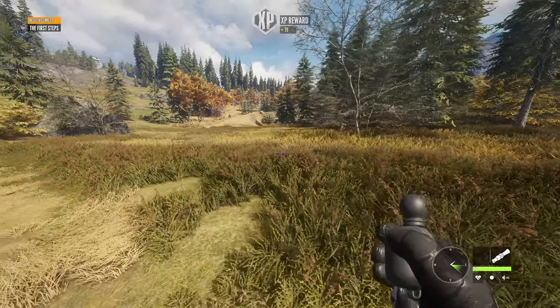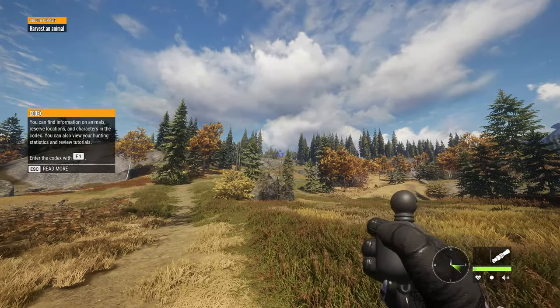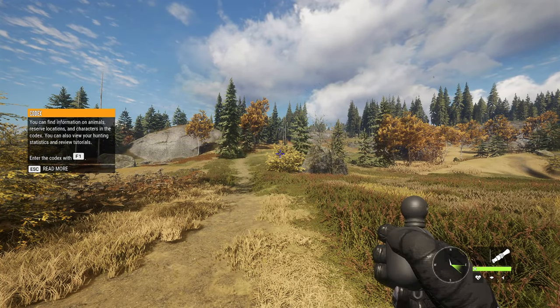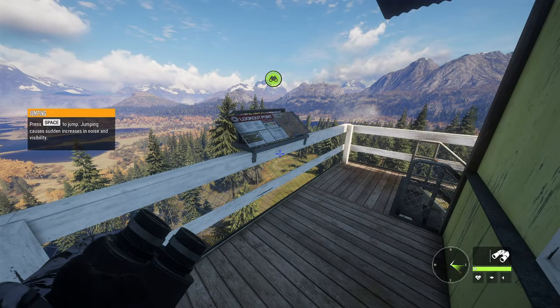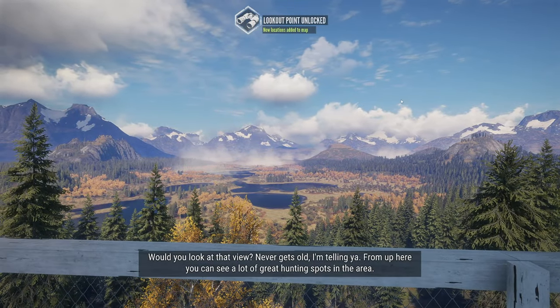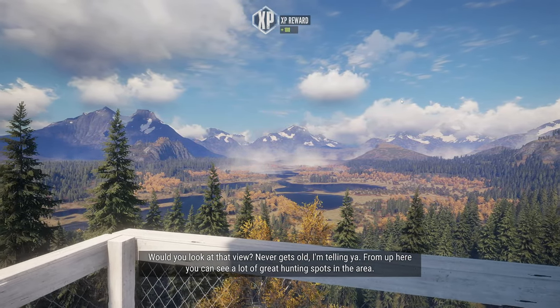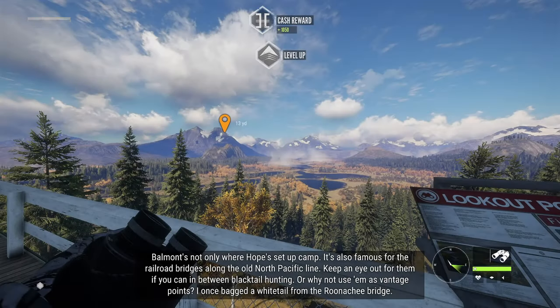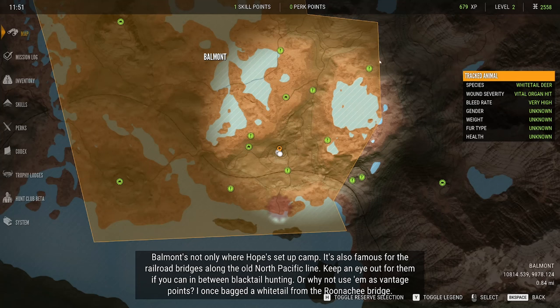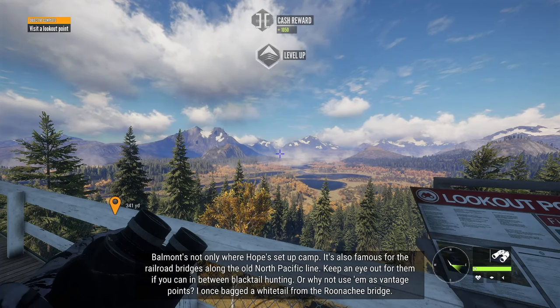I'm going to go and get this outpost up here, and I'll cut back to when I am up there at it. Alright, so we're up here at this outpost. We're going to go ahead and claim it. We got 1,050 cash and then we level up.